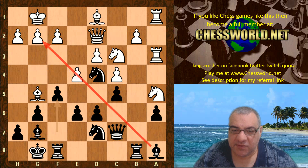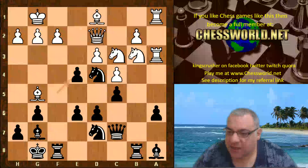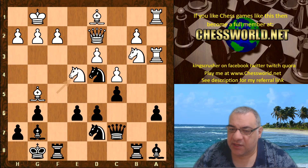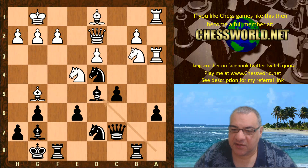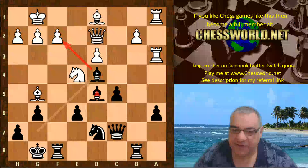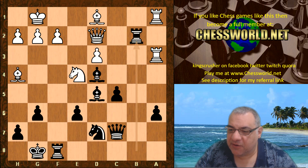Knight b3 — the knight finally comes back — but now fxe4, and dxe4, which weakens the c4 pawn. On Knight takes e4 there's d5 — a very powerful move. For example, c-takes, Bishop takes, and white doesn't have time to do anything. The a6 pawn is under great pressure. Knight takes, Bishop takes — now the f2 pawn is more important than the a6 pawn. Black is threatening Bishop takes and taking on f2 with the rook. Then Rook takes b2 — it's falling apart.